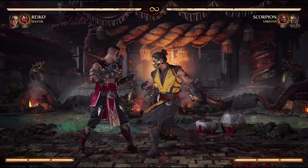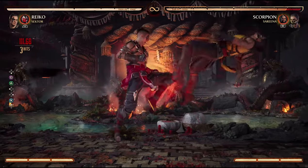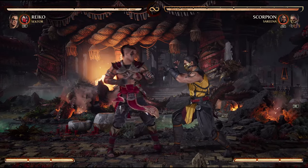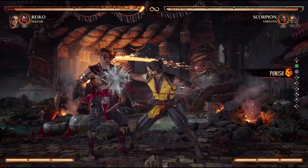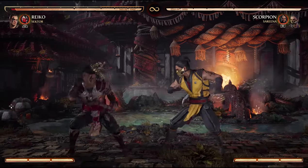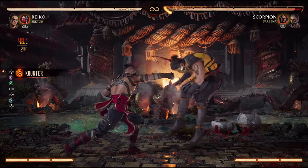The easiest high attack to duck and punish is a grab, due to the long recovery, but you can also duck under attack strings that have high attacks in them. For example, you can duck this second kick from Reiko because it's a high attack — stop blocking after the first kick and then stand and punish as the second flies over your head. If someone starts an attack string with a high jab, which is very common, you can duck it and then raise up in between the first and second hit and interrupt them with a fast attack of your own.